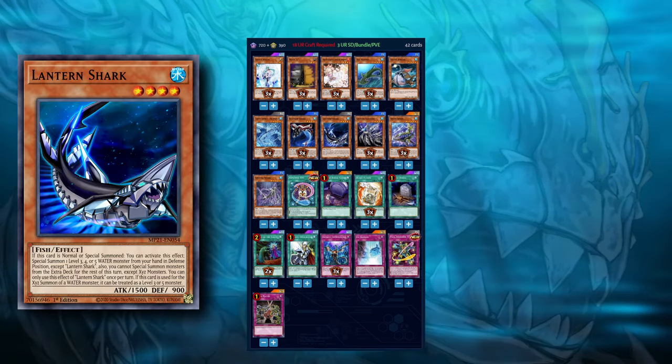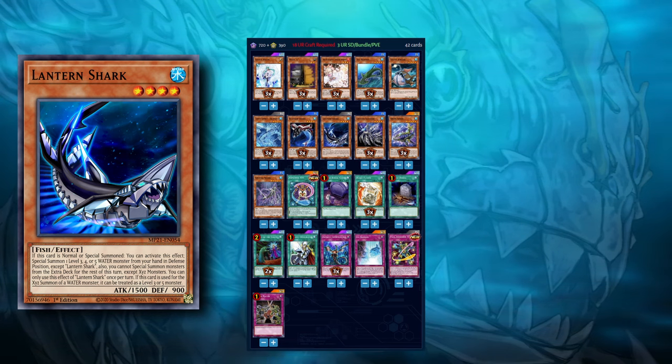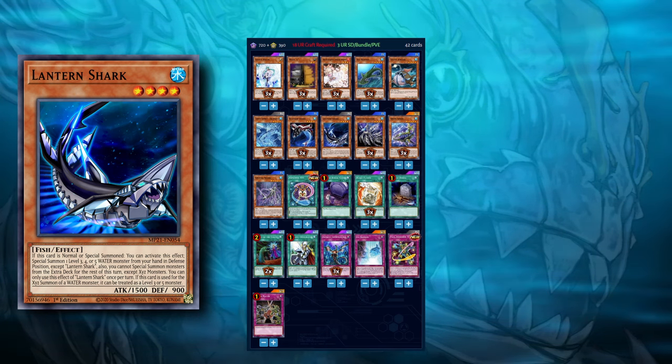Lantern Shark is not the best extender, but it's still useful if you need Buzzsaw Shark to turn into an Eggsy Armored Torpedo or a Nash Knight.